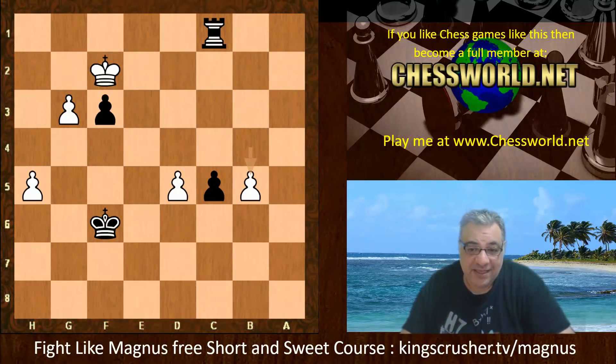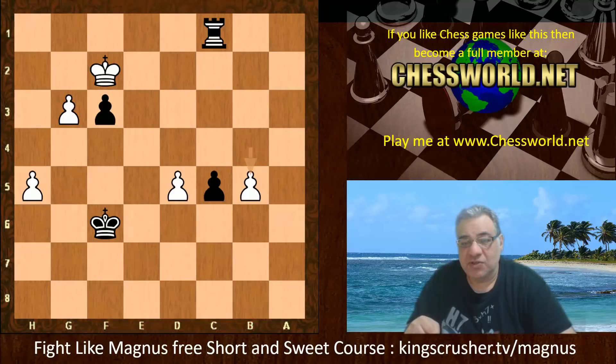So we saw that the Sicilian Sveshnikov in this example game can lead to great endgames sometimes if you can get those central pawns going. If you want to check out resources related to the Sicilian Sveshnikov and how Magnus Carlsen has been playing it recently and in the past, check out KingCrusher.tv/Magnus. There's a free short and sweet course there with trainable variations, well worth checking out by iamchessexplained. The Sicilian Sveshnikov has been rising in popularity and there are great example games from engine mode to help understand ideas — especially when Leela is concerned, giving us some amazing new ideas as well. Okay, thanks so much.